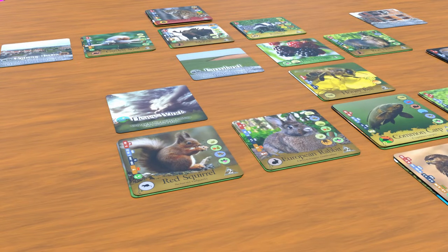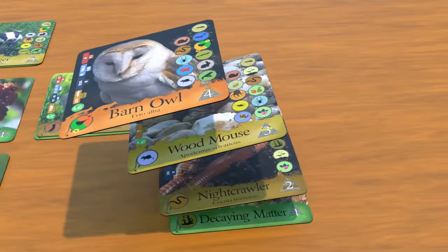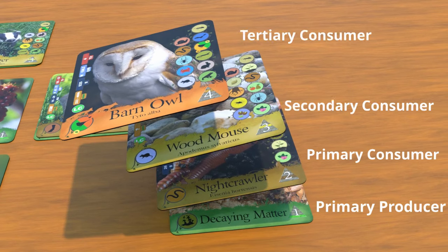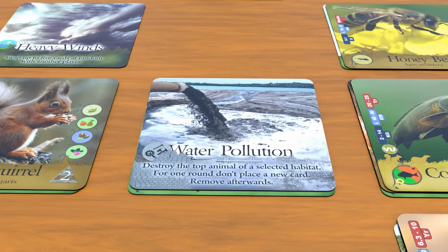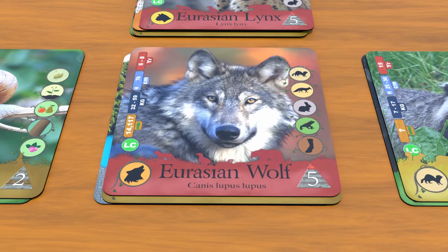Discover the amazing animals found within your part of the world. See how they survive by where they fit in on the food chain, and see how humans are affecting the natural world — but also how we can help the planet moving forward.